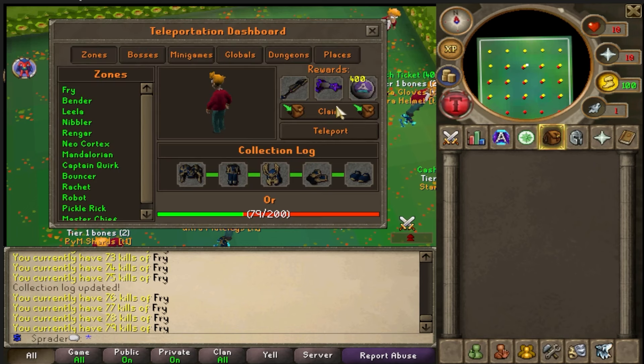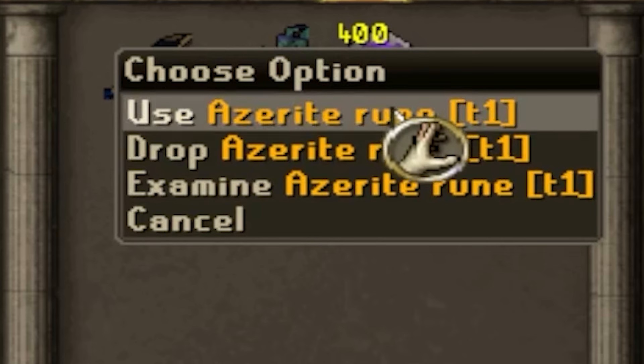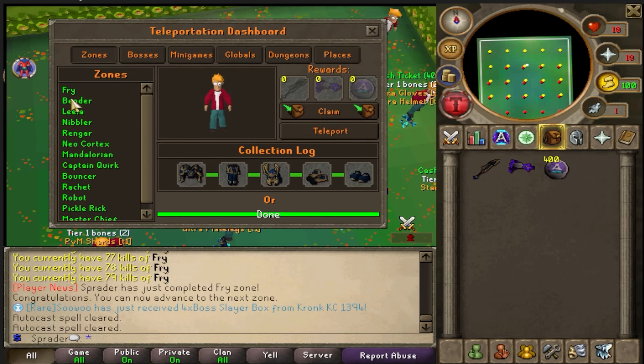We've completed the Fry zone — let's claim the reward. We got an ultra blade, a ray gun, 300 Azurite rings, and now we can move on to the Bender zone.